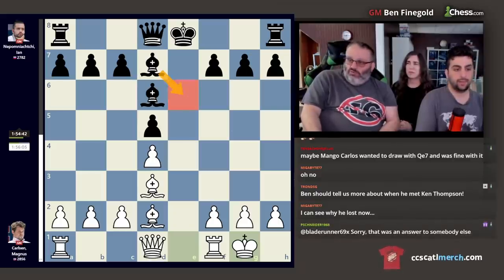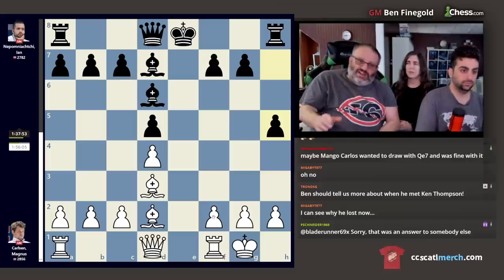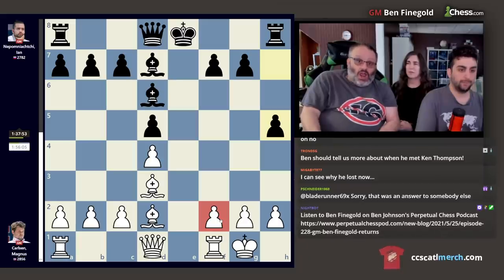He could also play bishop e6, move his queen to either d7 or f6, and then castle queenside. But he decided to play h5, and now Magnus thought for 41 minutes. That's longer than most people play a chess game, especially blitz.